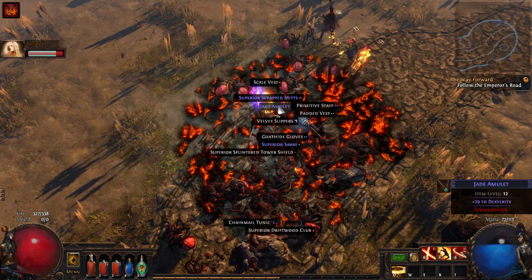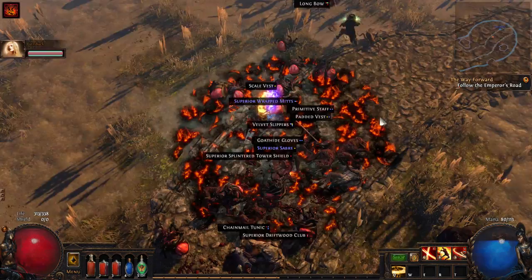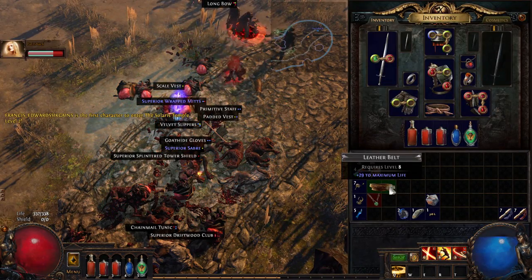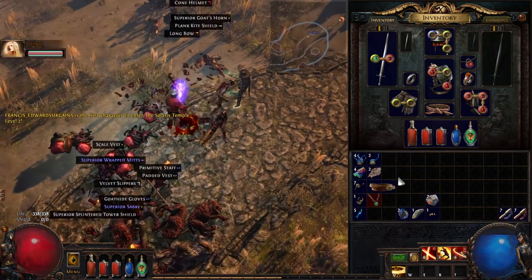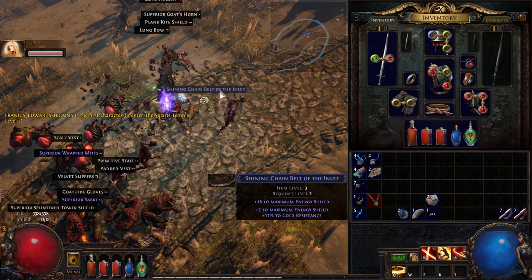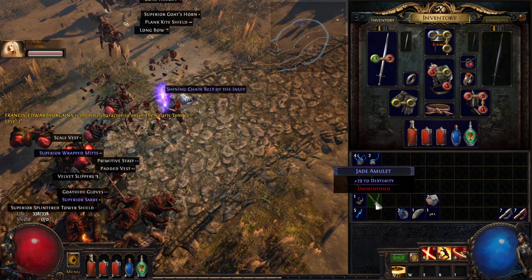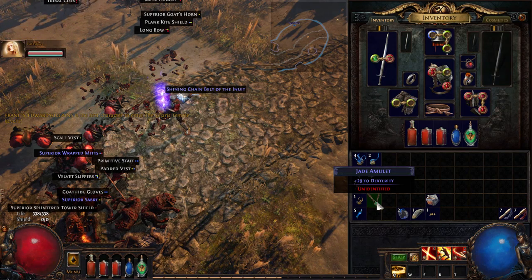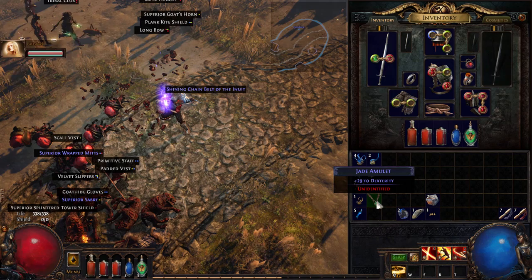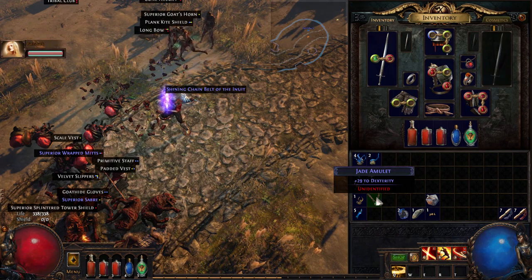I saw a leather belt. Yeah, I did see that too. There was a little jade amulet there. Some things I picked up — we just got our first leather belt. It might be nice if you need some life, but I don't need life so Pat can have that. I have a much better belt. He does energy shield, which is poopy. Now you've got to keep an eye out for these amulets — this one is a 29 to dexterity amulet. This can fix stats basically in a pinch.